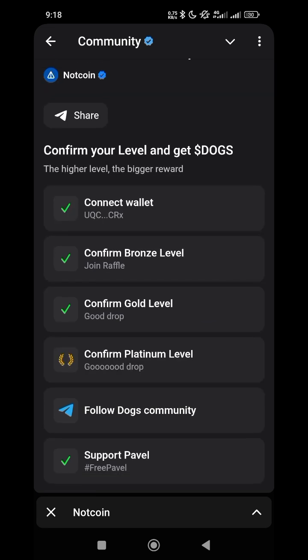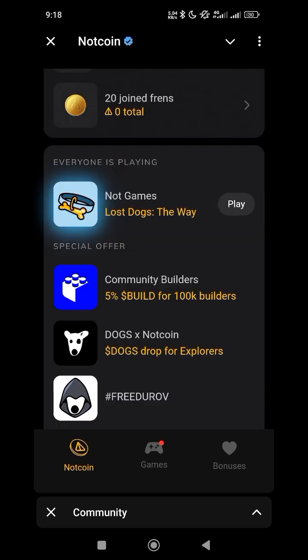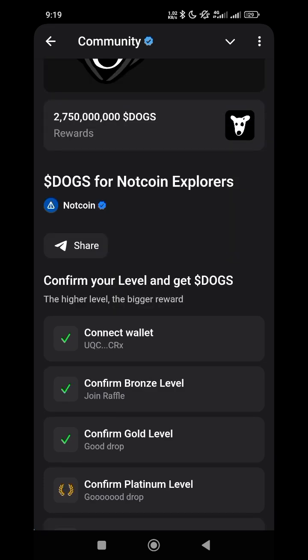I've connected my wallet and confirmed my branch level — my Gold level is confirmed. It has marked successfully. For Platinum I don't have that, so the next task is to follow the DOGE community, which is also marked successfully since I already followed them. You also complete the task to support the spider bot, which takes you to the bots — make sure you complete all those tasks and then get back to the NoseCoin Bots.